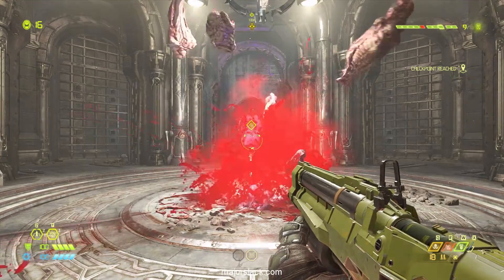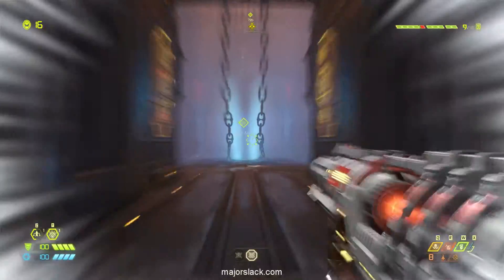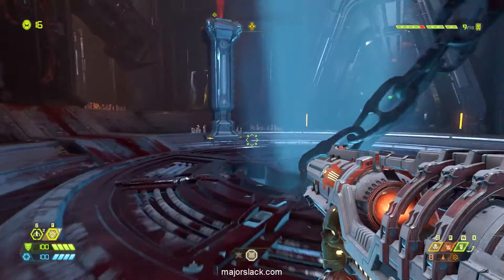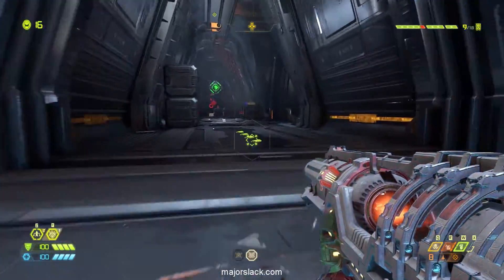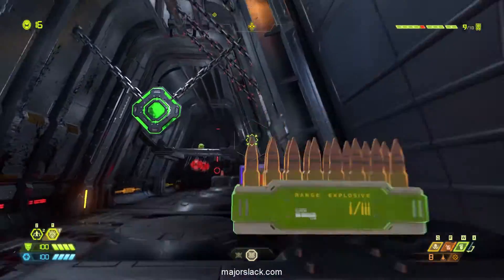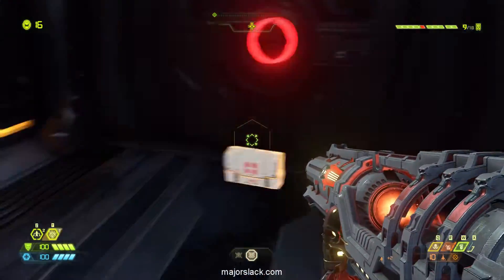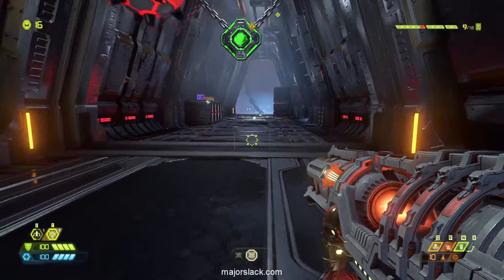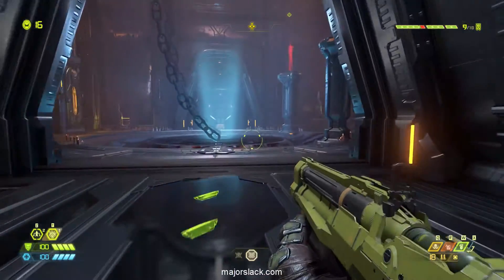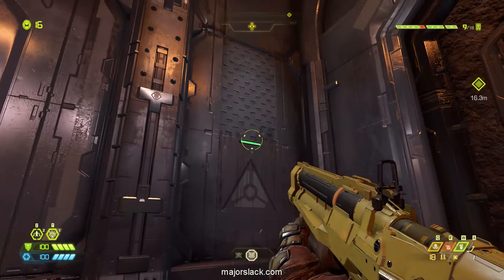That's Slayer Gate two done — considerably easier than the first Slayer Gate, and in my opinion easier than the last fight in this mission. Your health and armor gets refilled completely as usual when you exit the Slayer Gate. You can go back and get ammo you may have missed because there's lots here. Now let's get set up for the last fight.